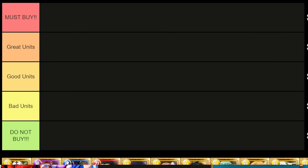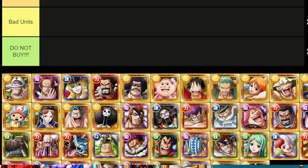Alright, so Shiro's put together some tiers: Must Buy, Great Units, Good Units, Bad Units, and Do Not Buy. We're going to start straight up in Do Not Buy.